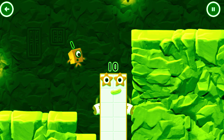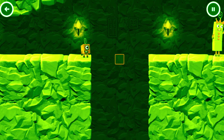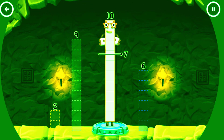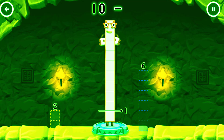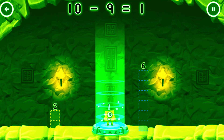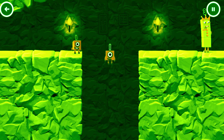Excellent! Hmm, how can we get across there? Take number blocks away from 10 to leave 1. Drag an outline onto the middle to take number blocks away. You got it! 10 minus 9 equals 1. 1 — great!